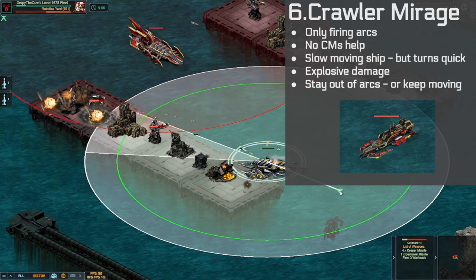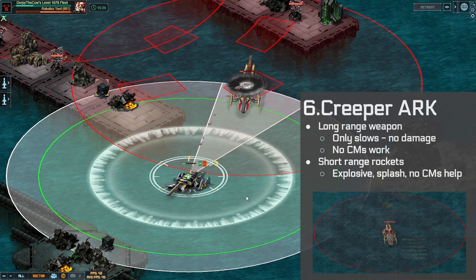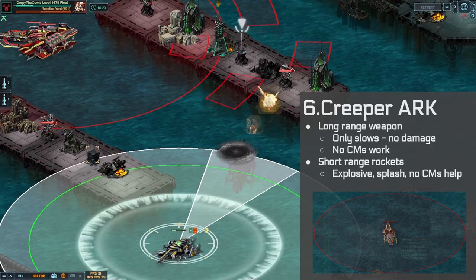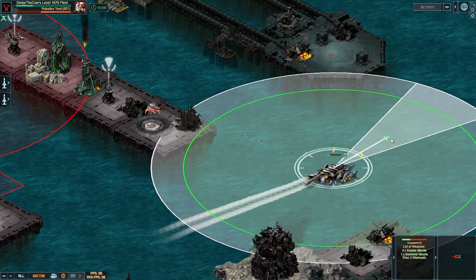The last ship is the Creeper Arc. It has two weapons: the first is a long-range slow-only, no damage — that big white ring is a slow ring. The shorter-range weapon, which you can actually outrange by driving (not on auto), is a bunch of rockets that sprints are not going to help against, and you're going to have a really bad day. All you want to do is drive and outrange it, which is actually relatively easy — it's not pixel-perfect like we've seen in some other cases.